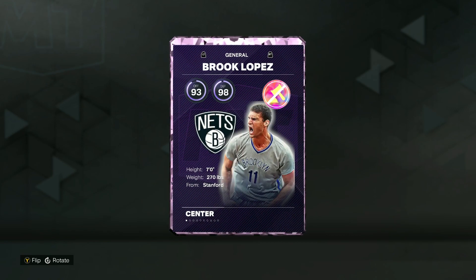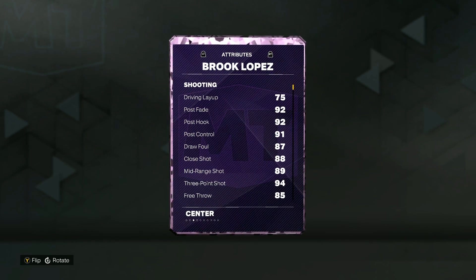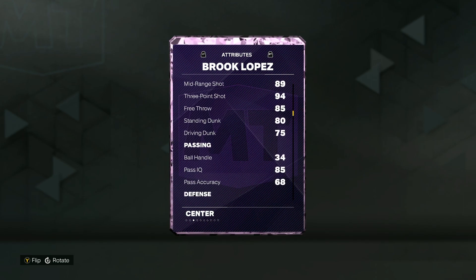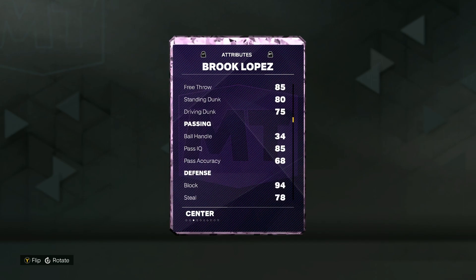He's got a good player model weighing in at 270 pounds. Looking at his stats, he's got a 94 three-ball with an 89 mid-range, so he's obviously going to be a great stretch big. If you guys have been playing MyTeam for a while, you know Brooke Lopez is always a really good stretch big in MyTeam.